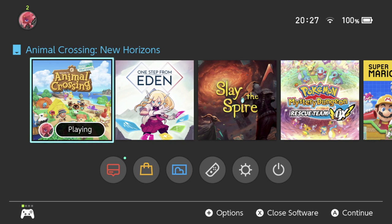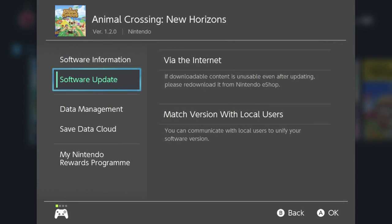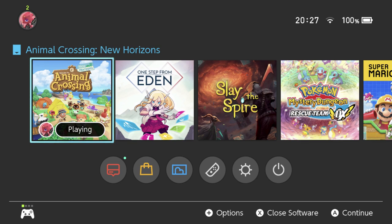Hey there everyone, this is Danielle playing some more Animal Crossing New Horizons. There was an update, I believe it came out yesterday, but it got into my Switch today, so I'm gonna have a look at it now. Basically the version went from 1.1.4 to 1.2.0 as you can see, and we're gonna go have a look and see what's new.